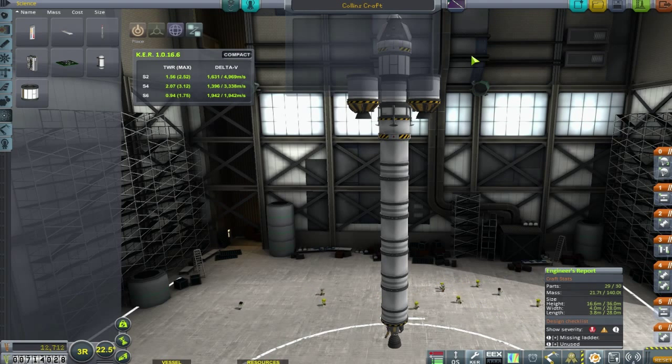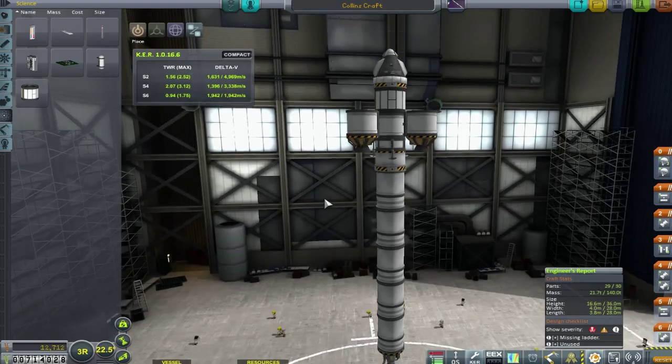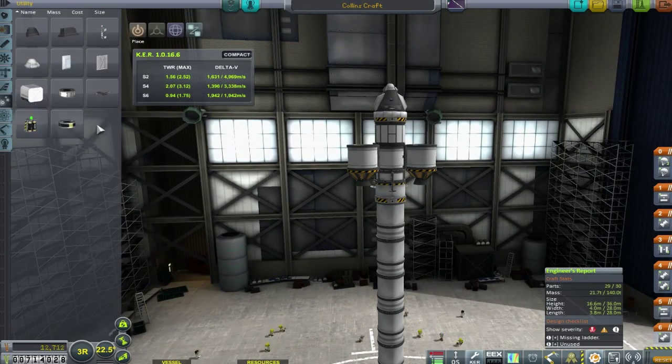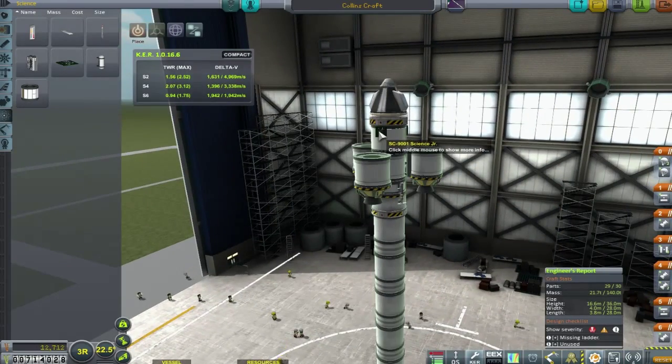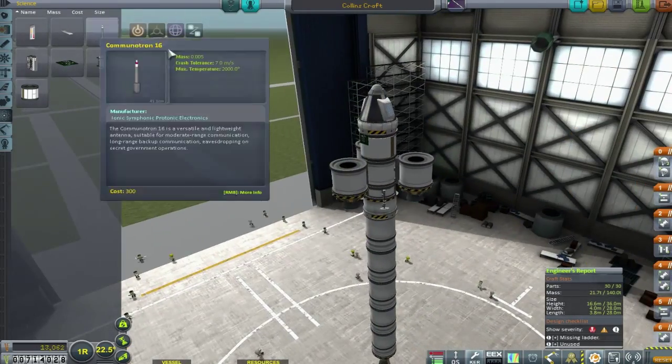It's the Collins Craft, named in honor of Michael Collins — the command module pilot who went to the moon with Buzz Aldrin and Neil Armstrong but unfortunately didn't get to land. He always gets a little left out of space history and memorabilia, so I've decided to honor him with our first vessel that's going to land on the moon, to give him that opportunity to do solid moon stuff.